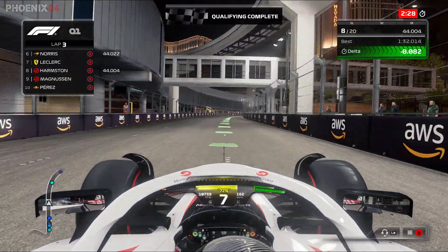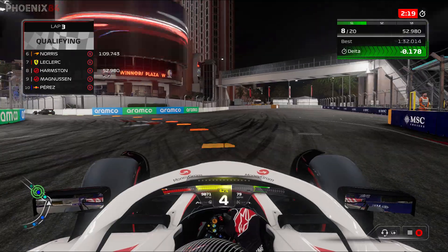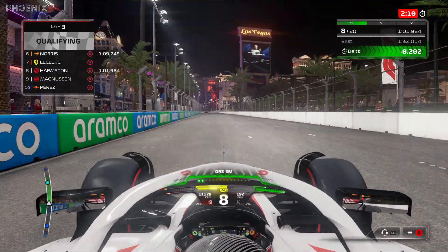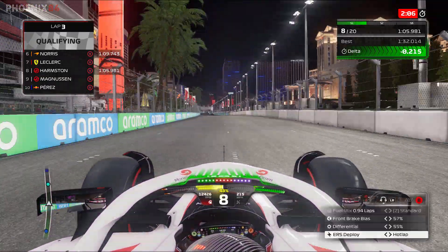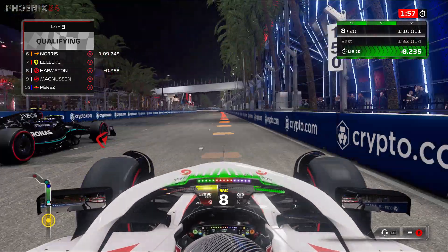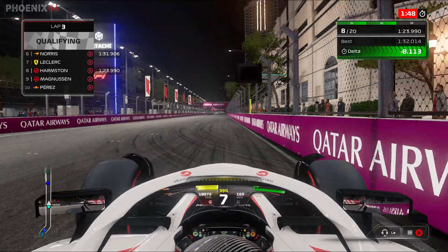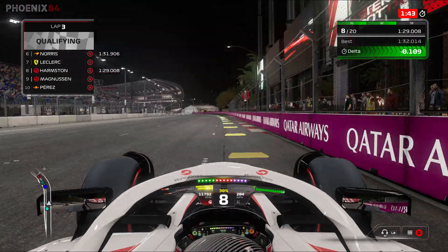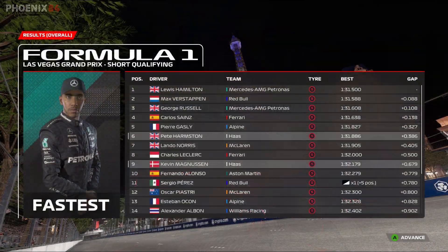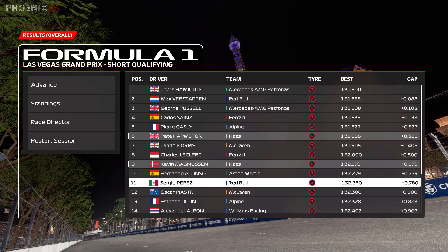That corner is also a bit horrible — the AI will have traction out of there. Then we come to another lazy, horrible corner, and now we're on to the world's longest DRS zone. You'll max out your car even in season one on this straight. Apparently the cars can only do 226 miles per hour — that's as fast as I've seen. If you don't have DRS, you have absolutely no chance of keeping your position. Sergio Perez is down in P11 with a five-place grid penalty.